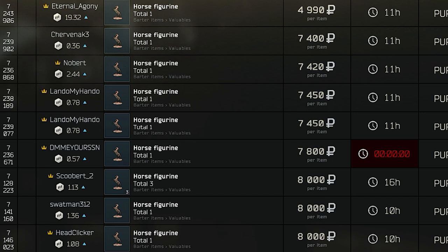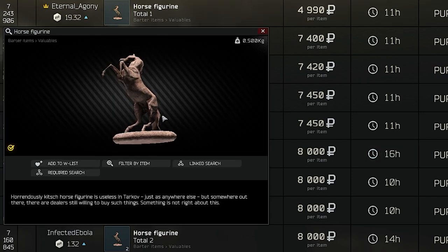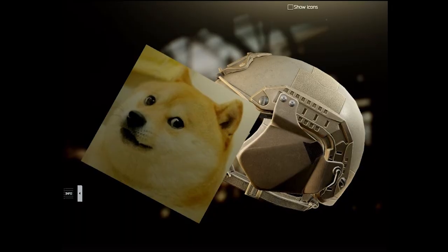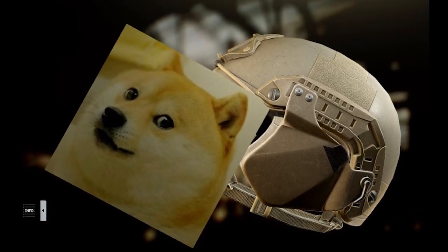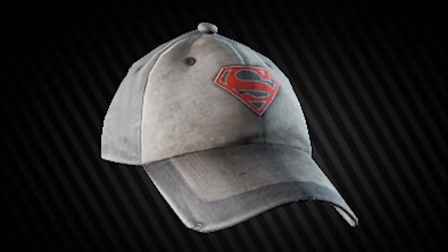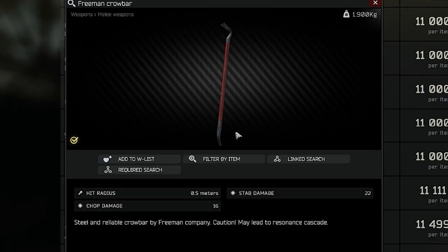We're starting off with items, and hopefully this first one doesn't get me in trouble on YouTube. The horse statue is anatomically correct. Game developers usually use placeholder images for missing or broken textures, and in Tarkov it's none other than the beloved Doge. It's rare to see these days, but if you see them, it's a broken texture. Doge can also be seen on a wall painting in a Streets of Tarkov teaser trailer. The baseball cap features the Superman logo. The Freeman crowbar melee item is a nod to the Half-Life game franchise, named after Gordon Freeman.